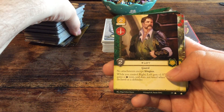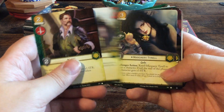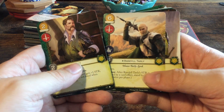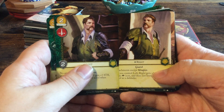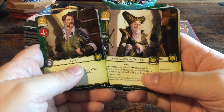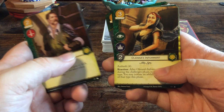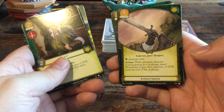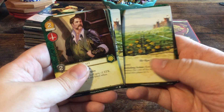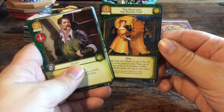And then we have House Tyrell: Maester Lomys, Margaery Tyrell, Paxter Redwyne, Randyll Tarly, The Knight of Flowers, The Queen of Thorns, Courtesan of the Rose, The Garden Caretaker, Olenna's Informants, The Wardens of the Reach, Heartsbane, Highgarden, The Mander, The Rosegarden times two, Growing Strong, Olenna's Cunning, and The Bear and the Maiden Fair. I really like this kind of art — looks simple, medieval even.